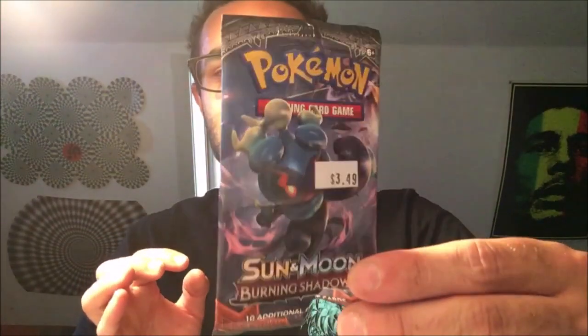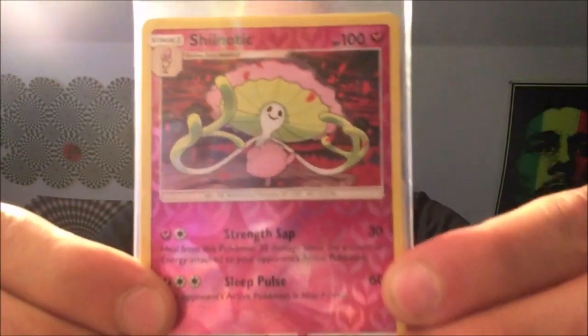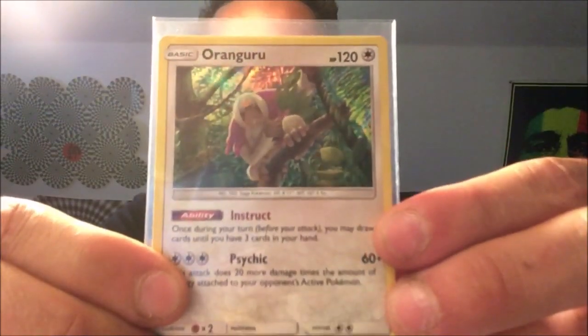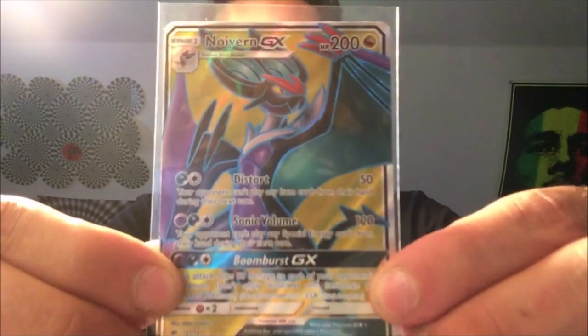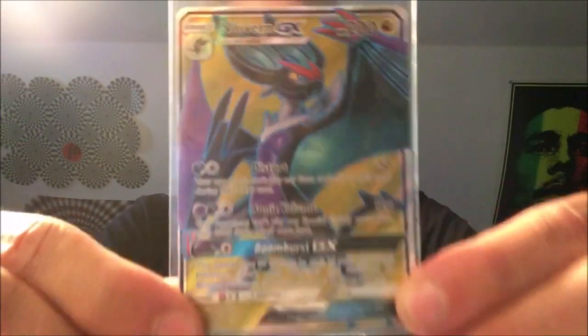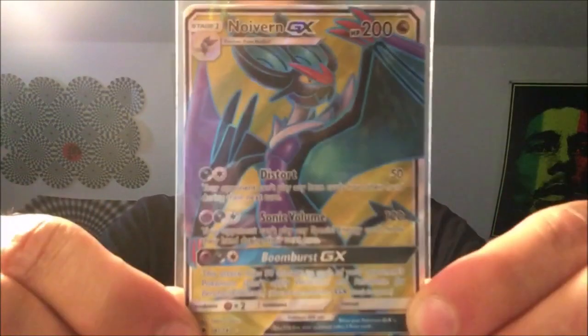For my three-pack Thursday: a Sun and Moon base set pack, a Guardians Rising pack, and a Burning Shadows pack. Here are the code cards just in case you didn't catch them. Pretty ironic — we got a Shiinotic reverse rare, a Hariyama, a Oranguru which hangs upside down, and a Noivern GX full art — a bat that hangs upside down — from the last pack while I'm hanging upside down. Boom, pretty sweet opening!